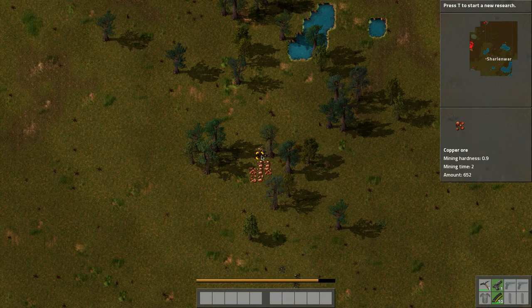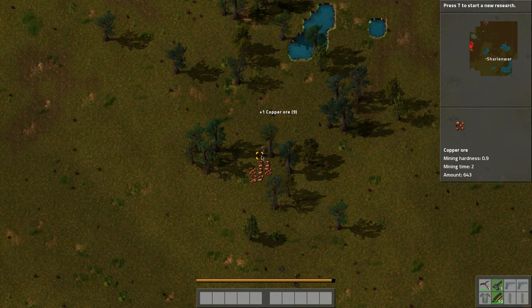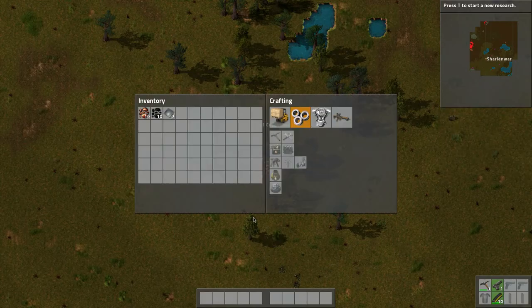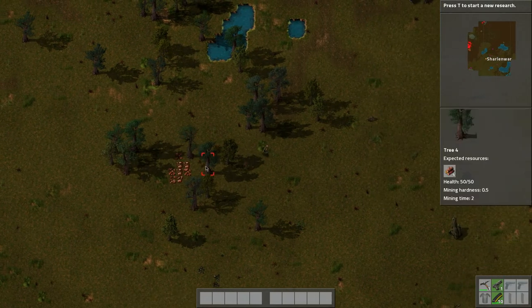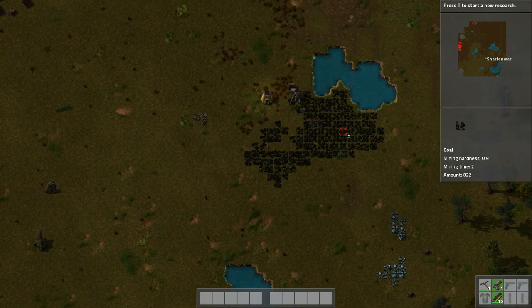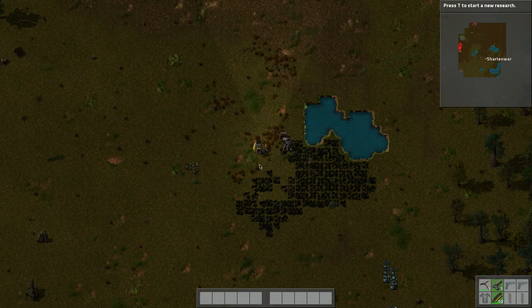Found some copper! I can just click to craft the tool now — it crafts in your pocket and equips automatically. Let's grab about 10 copper. We need to make red science packs at the very beginning to do any research, and you need copper plates for those — that's why I'm grabbing 10.